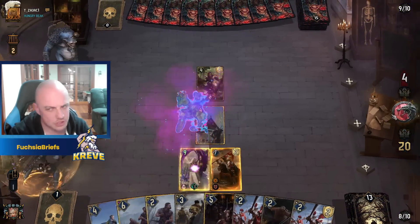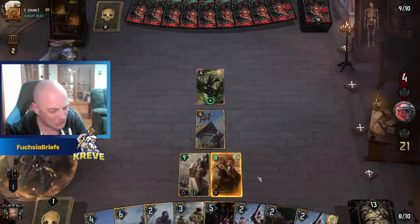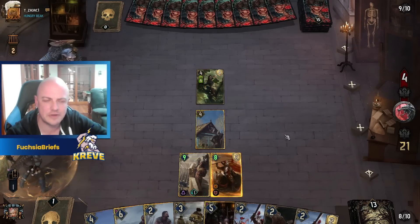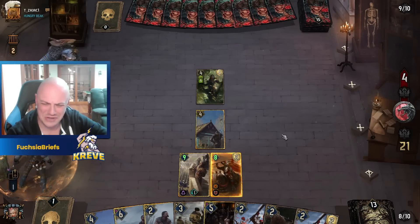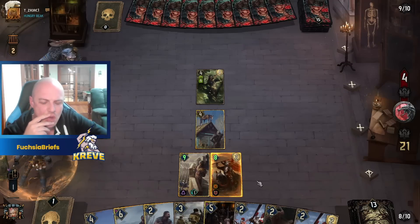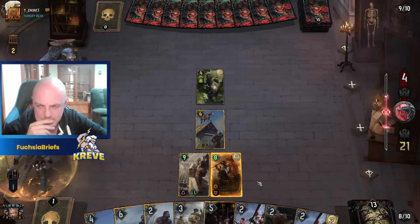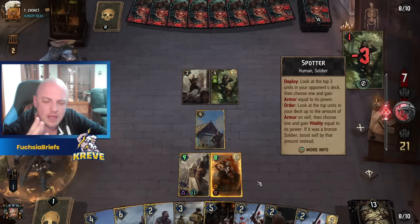Give it a booster. Treason could have taken care of the Foltest there, so you can't be too careful — treason can still target defenders of course. I think we should be safe to put down the Dun Banner next to the Foltest and get those boys onto the battlefield post haste. The Redanian Knights also require the ranged row. What are you going to do? You're running out of time, chief.